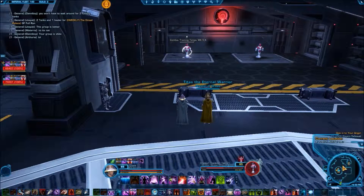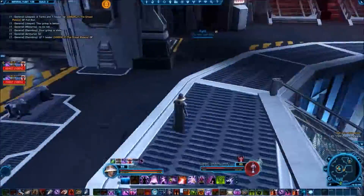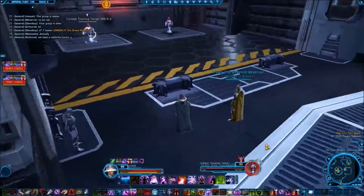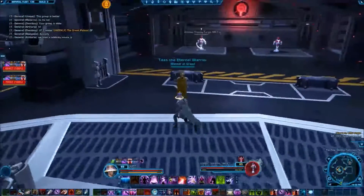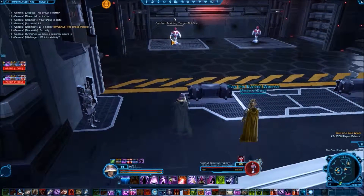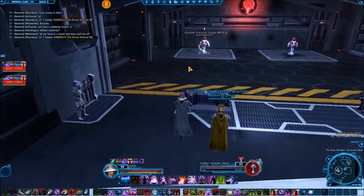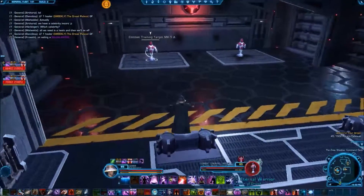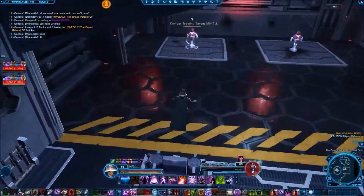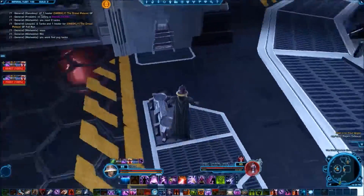Xan will get you set up on how to parse and how to see what kind of damage you're pulling. By this point, you should have StarParse already installed — there's a link to that, so go watch that if you haven't done so. Parsing has a basic requirement: you need to be able to show your proficiency at your class and at doing damage before joining us for raids. Operations are in-game, high-level content, and even in story mode, we'd prefer that you know your class before coming along with us.